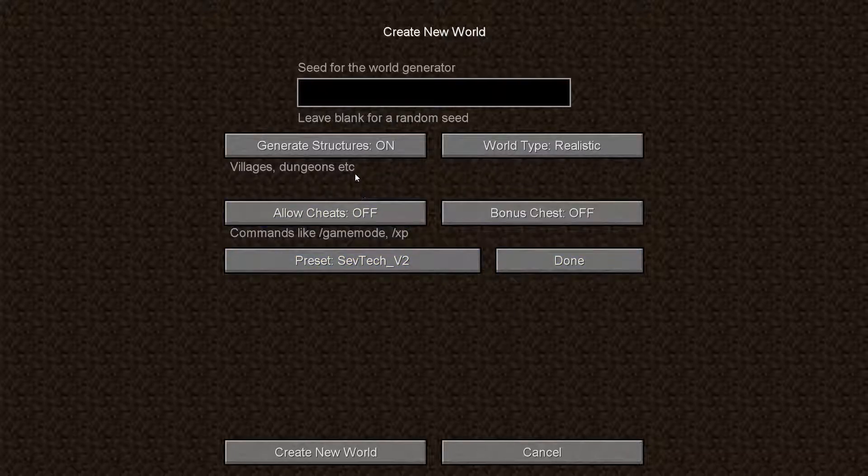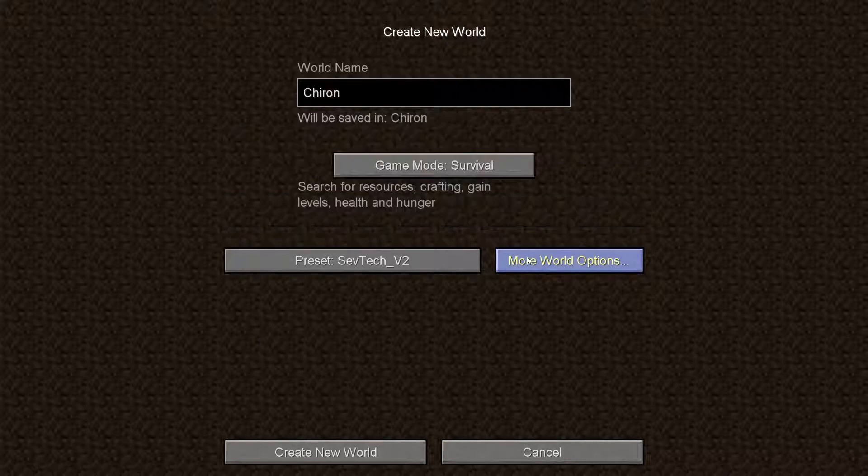More world options: generate structures on, world type realistic — that sounds like interestingness and fun. We're going to leave cheats off and let the chips fall where they may. No bonus chest, because the pros don't do that. I'm not a pro, but that's how it works. And with that, let's launch into our new world.